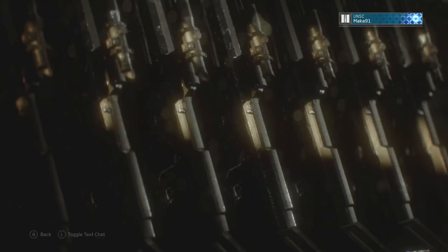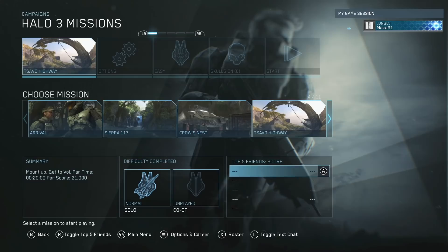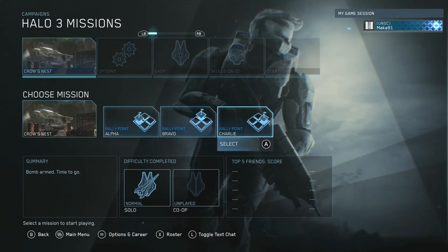If you go to your challenge hub and go to Halo 3 Celebration, they actually added a new skull to the game called Acrophobia, which is the fear of flying. In order to earn this new skull, you need to get 343 kills on flying enemies in Halo 3 on at least normal difficulty.